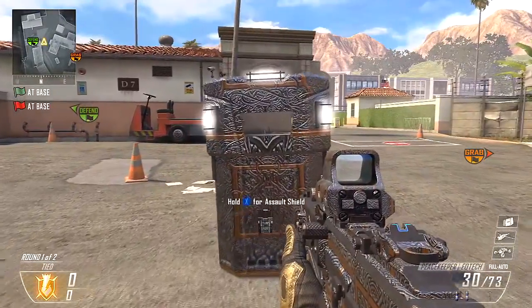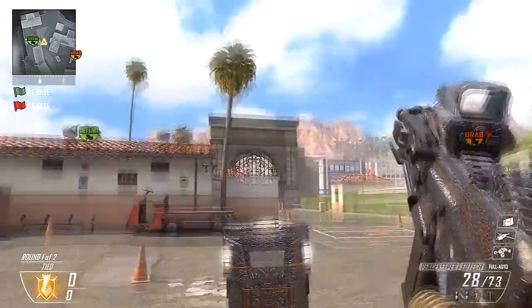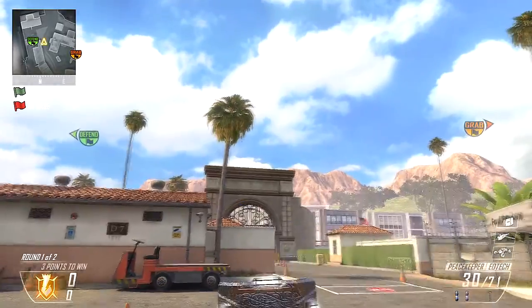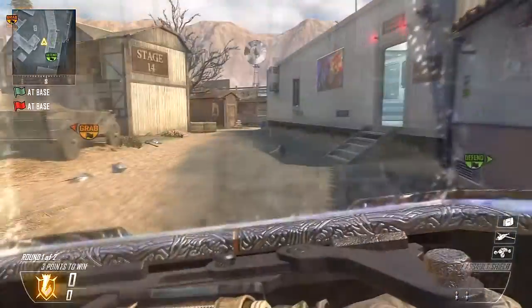One is on the Reflex, one is on the EdTech, and one is on the Hybrid Optic or the ACOG sight. You can see it looks pretty amazing when you reload and when you shoot, and the calling card does not move. It's not one of those moving calling cards — it just stays the same and is just a picture.